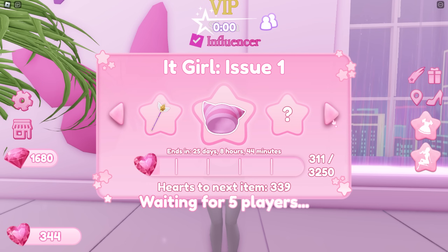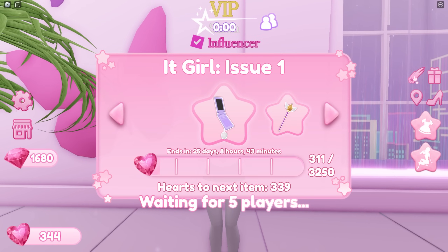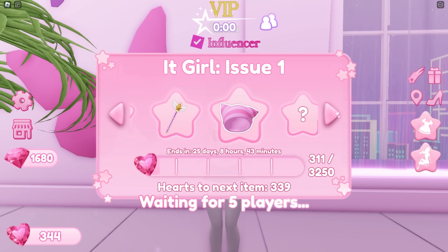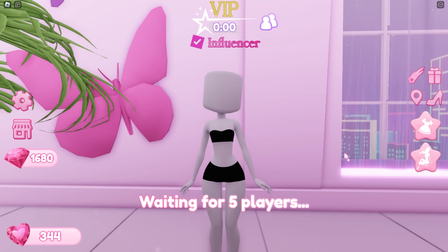The seasons — or issues — will change every one month, so you'll be able to get new items each month. To get all items in one issue you need to collect 3,250 hearts. The items available in this issue are a cell phone, a magical wand, a beanie, and two other items that haven't been revealed yet — let's wait and see.